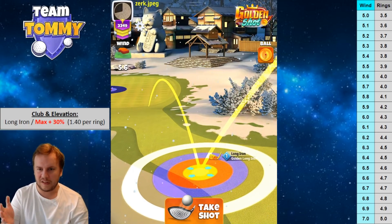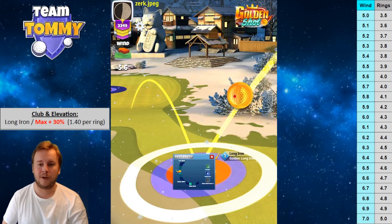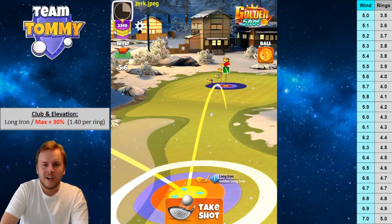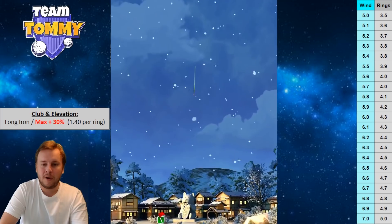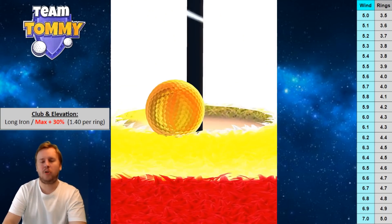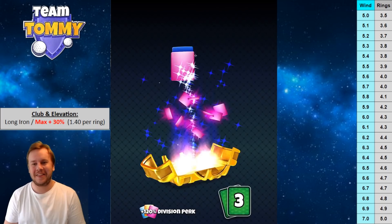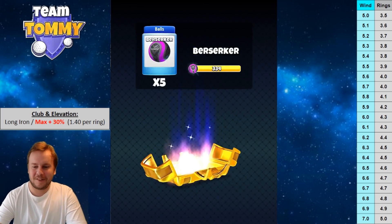Shot five continued: 5.6 wind; red ring by the sand, yellow ring by the rough, white ring to the right. Two bars of left spin, around 0.8 backspin. 5.6 gives us four rings total. Perfect ball — no curl used here since the wind is coming right to left. Ball bounces nicely and rolls agonizingly close to the pin but stays out. We still win cards including Houdini, Rapier, and Berserker balls.